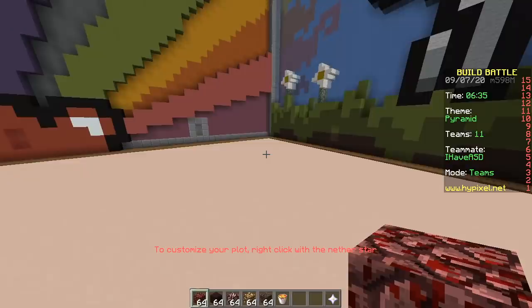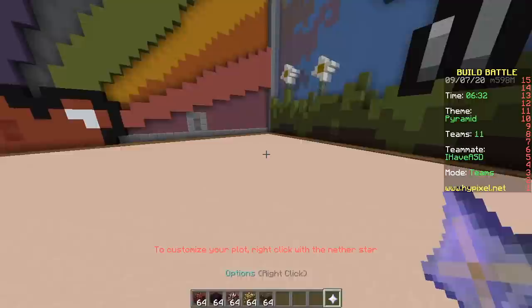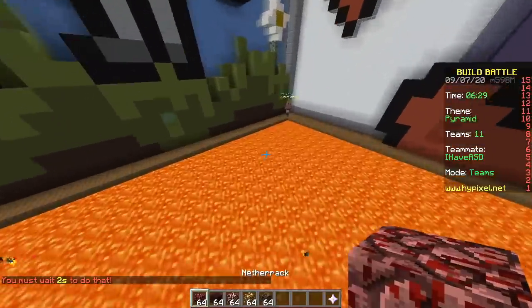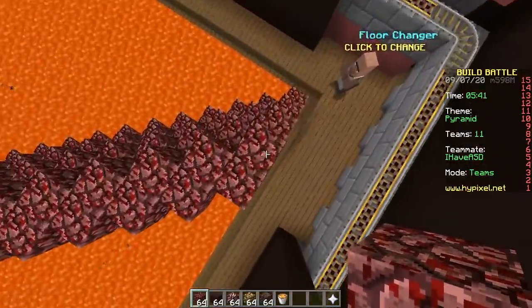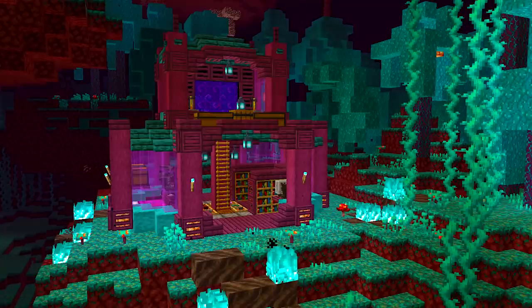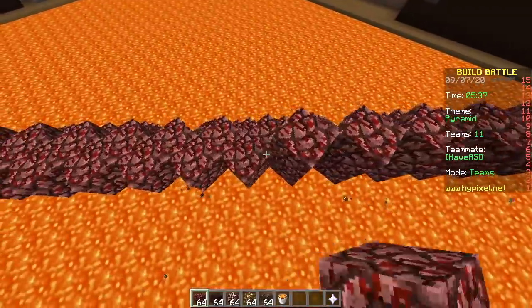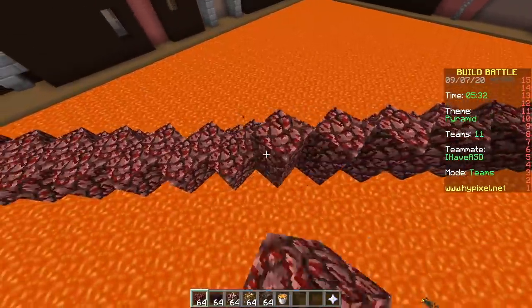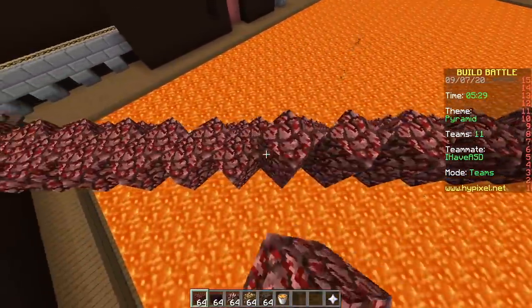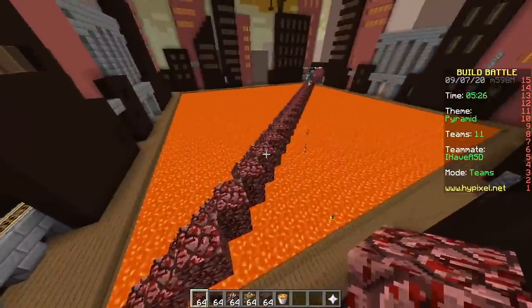Okay, so what do we build? Let's make the floor lava. Now let's make a pyramid. Let's only use half the plot. Nowadays in Minecraft 1.16 you have way more nether blocks, but Hypixel is still on 1.8, which is good — because I don't know anything about 1.9, 10, 11, 12, 13, 14, yada yada.